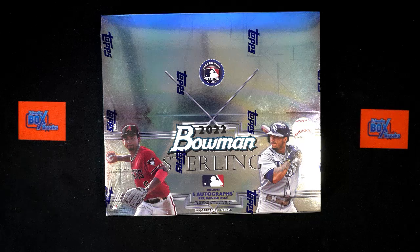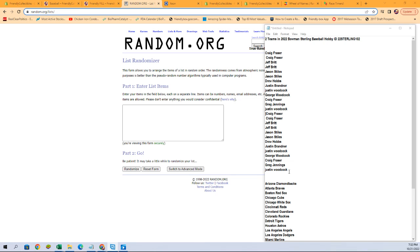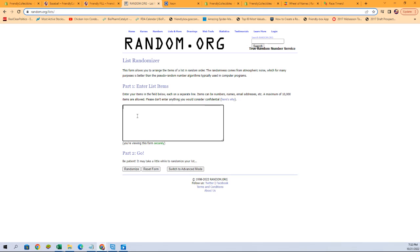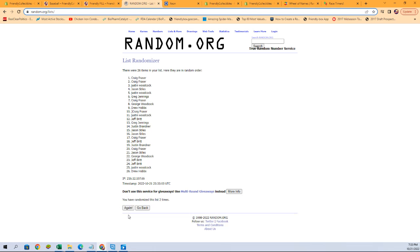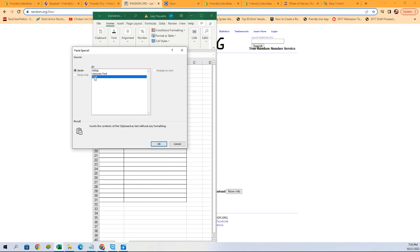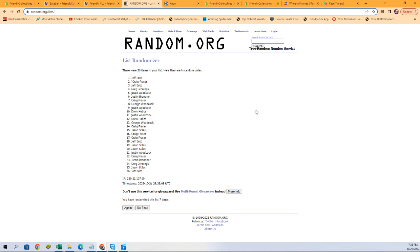All right, here we go. We do have some combo teams, so I believe it's 26 spots — let's paste it in seven times. There's one, two, three, four, five, six, and seven. Well, I should say 26 teams — it's 13 spots total because it's two teams per spot. You know what I'm talking about, even if I don't.